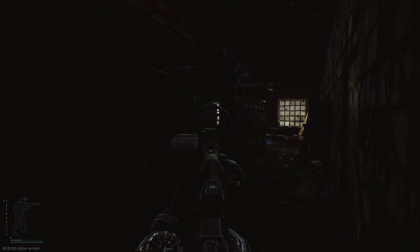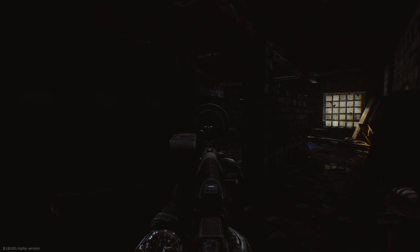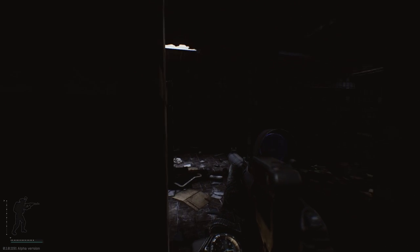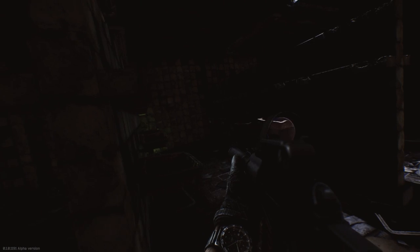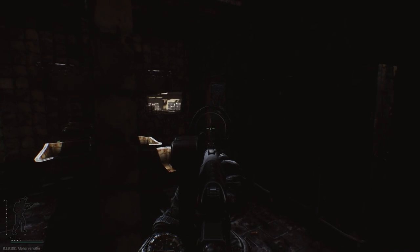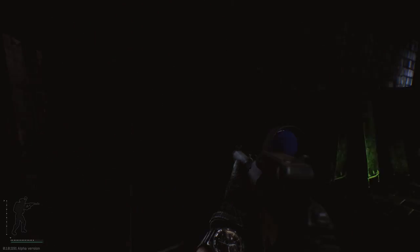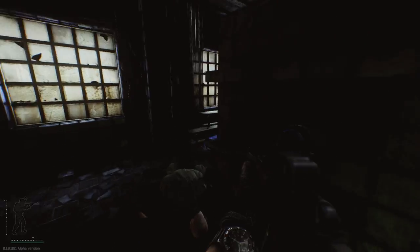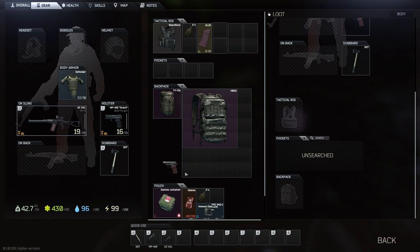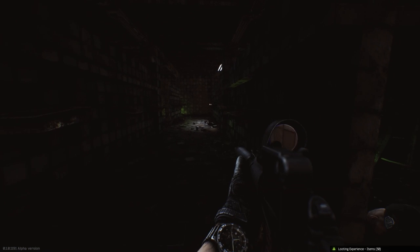I want to show you guys some really decent gameplay with weapons and stuff like that — show you some butt-clenching moments. I could play it safe and extract right now, but I don't really want to do that because that's not going to make for good gameplay. Is this dude at the end of this thing? It's really dark in here. I don't have a flashlight. We could shoot this light on top of us as well if we wanted to.